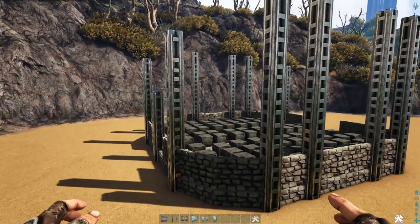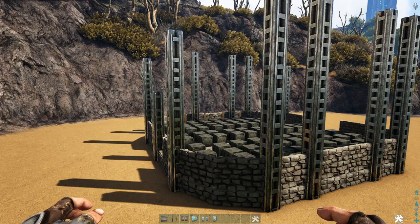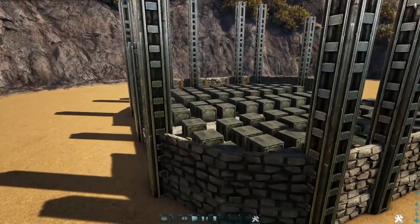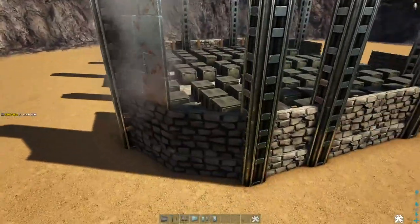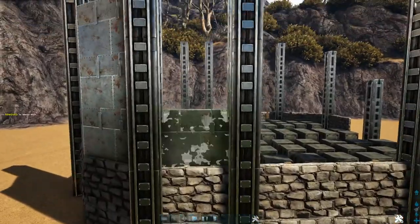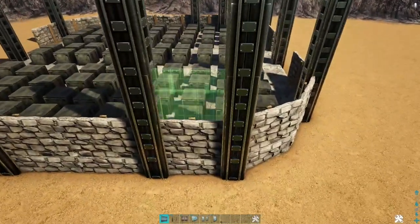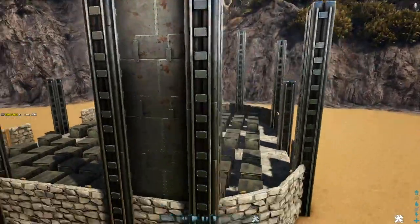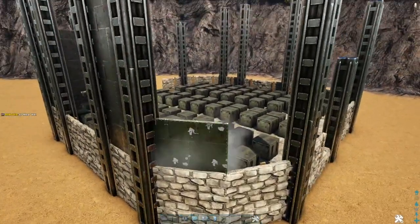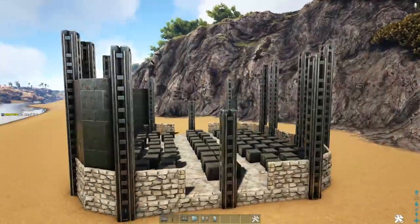We're going to build up the walls next before we fill in the first level ceiling, because we're using triangle ceilings which can cause issues with multiple snap points. Building the walls first means you won't have to contend with those triangle ceiling snap points. Starting on the left corner, add three high metal walls on each side. Between the two pillars on the front add four high metal walls. Skip the middle section and do the same on the right — four high metal walls, and three high metal walls on that corner. Then duplicate this on the back side.